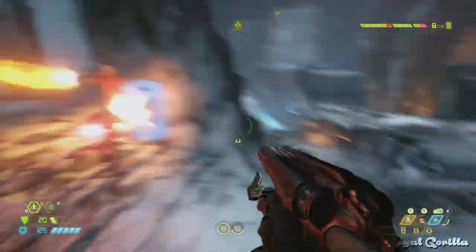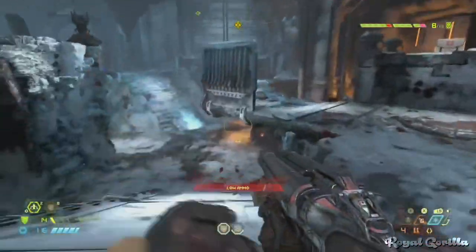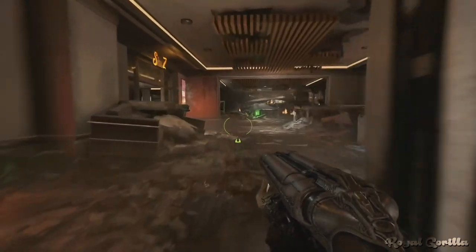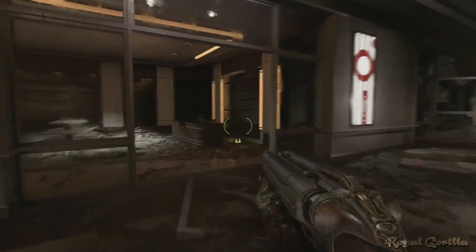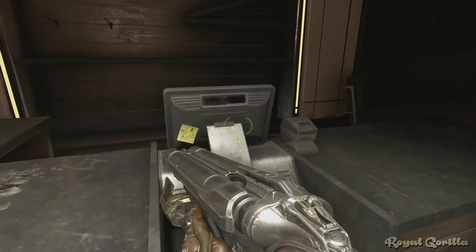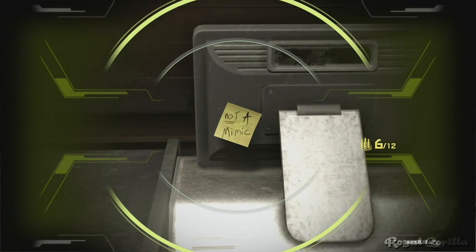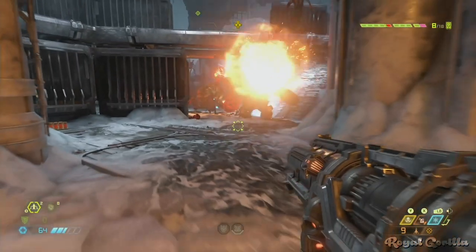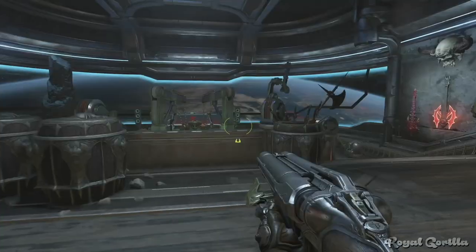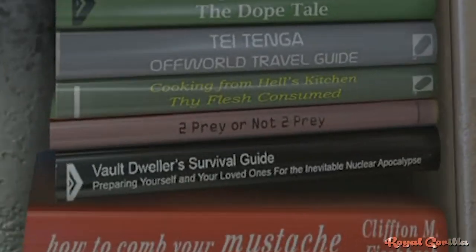Doom Eternal shares a few similarities with another fairly recent FPS, Prey — not least of which is that both games are published by Bethesda Softworks. This easter egg in Doom Eternal brings the two games even closer together: during the Arc Complex mission, you'll be able to find a small post-it note on the back of a PC monitor reading 'Not a Mimic.' This references the alien species called Mimics from 2017's Prey, which have the ability to mimic inanimate objects. If you head to the bookshelf in the Fortress of Doom, you can find another reference to Prey with the book titled 'To Pray or Not to Pray.'